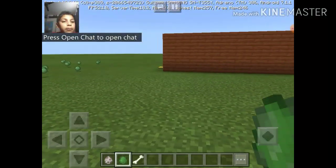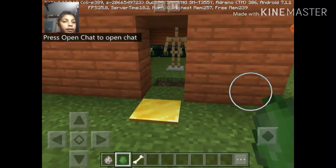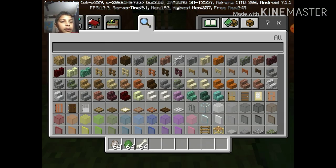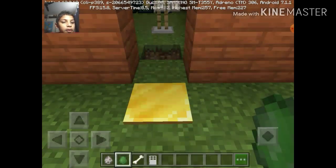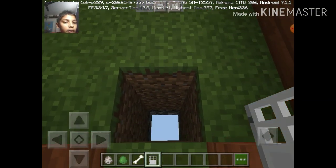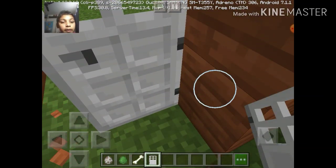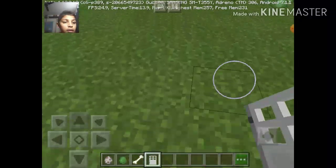So first, here's how to make the trap. You place an iron door here, and when the mob goes through, he falls down into the pit and can't escape — he's trapped. So that's the trap done.